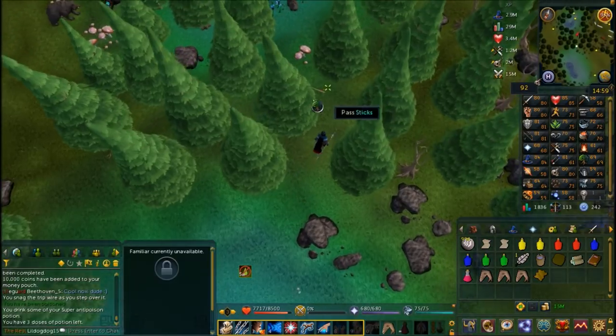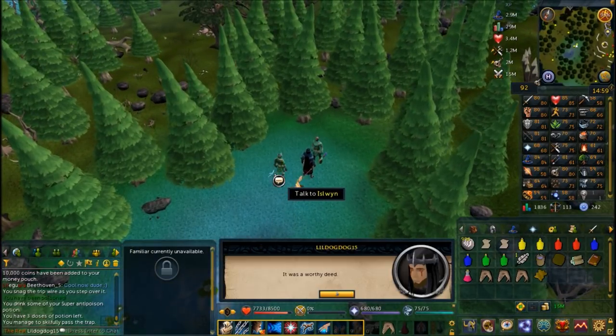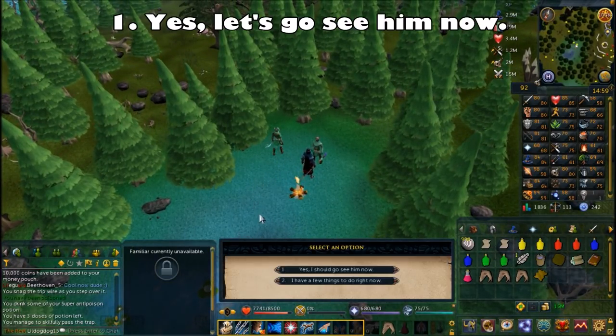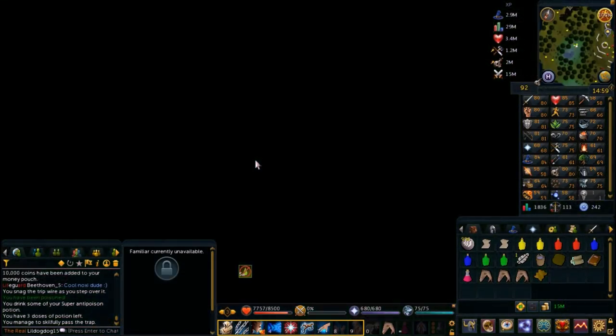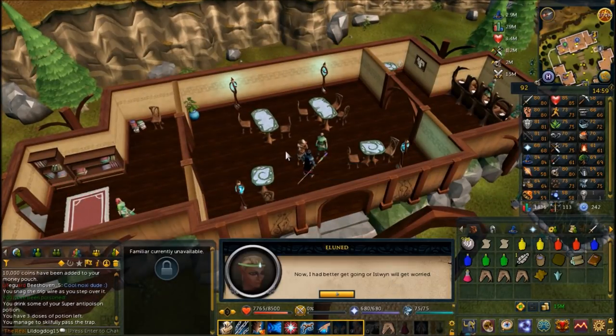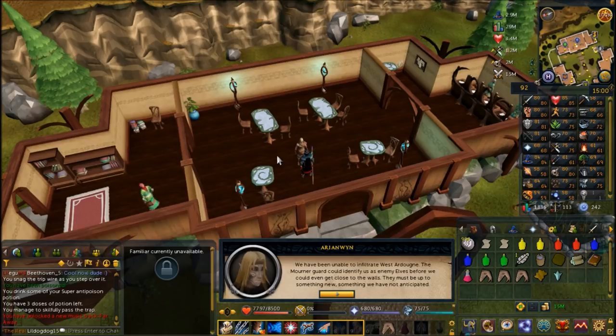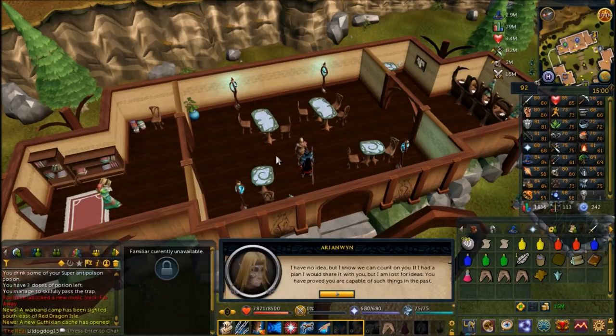You have to cross a couple of sticks to get to Eluned. Once you're there, talk to her, click through the dialogue, and choose the first chat option to go visit Arianwyn in Lletya - 'Yes, let's go see him now.' You'll be teleported to Lletya and receive a crystal teleport seed. Talk to Arianwyn while you're there and he'll tell you about the mourners coming into Tirannwn and what they actually are - elves who are controlling West Ardougne. He wants you to investigate.